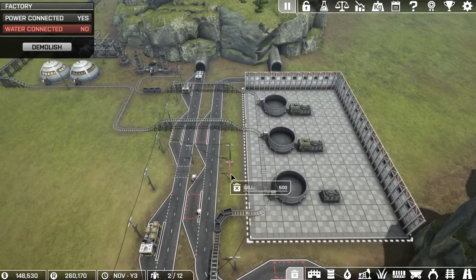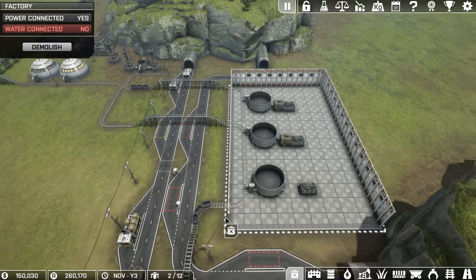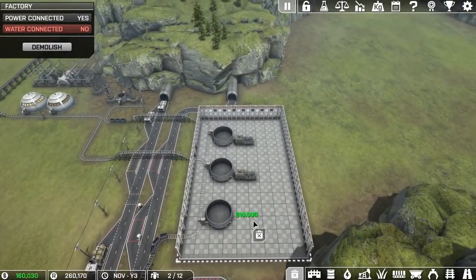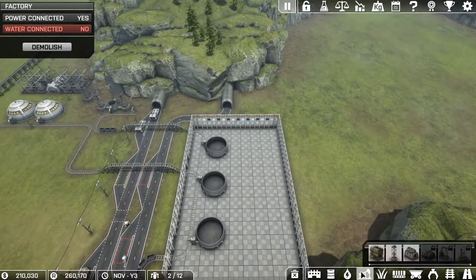Let's get rid of these, get my money back — I'm so broke. Oh wow, over $150,000 gone. These things are expensive — that's why. Anyway, let's rebuild them.